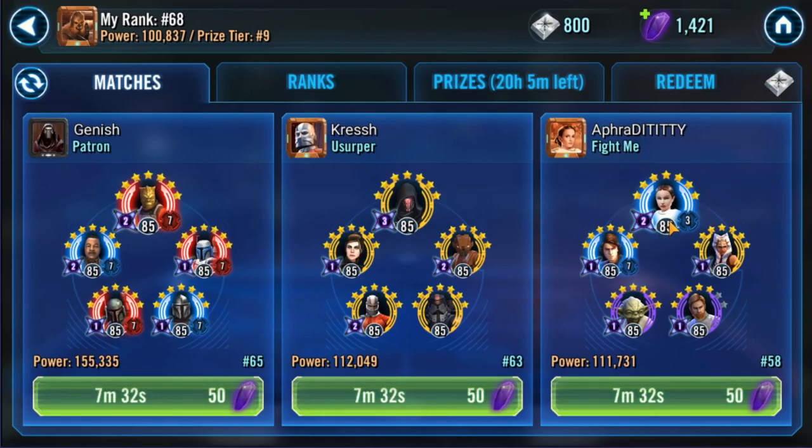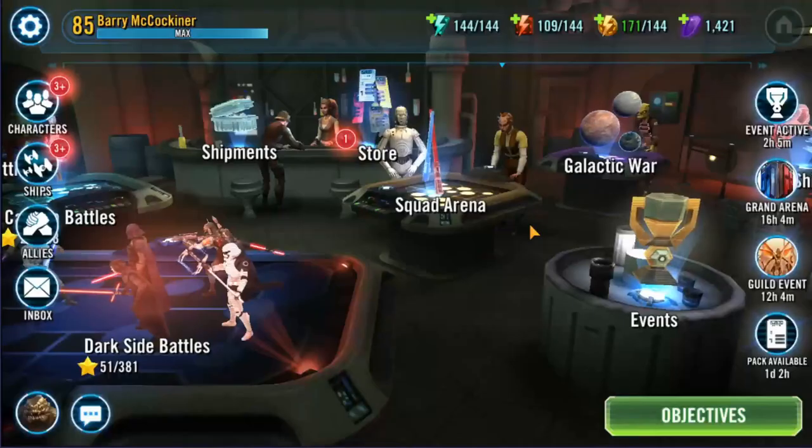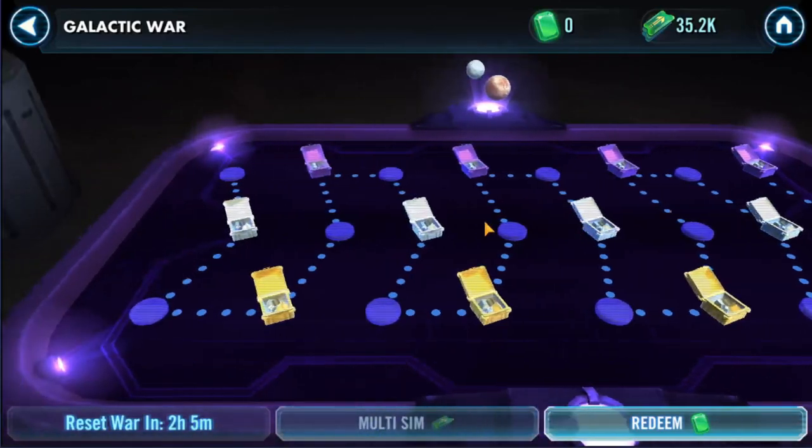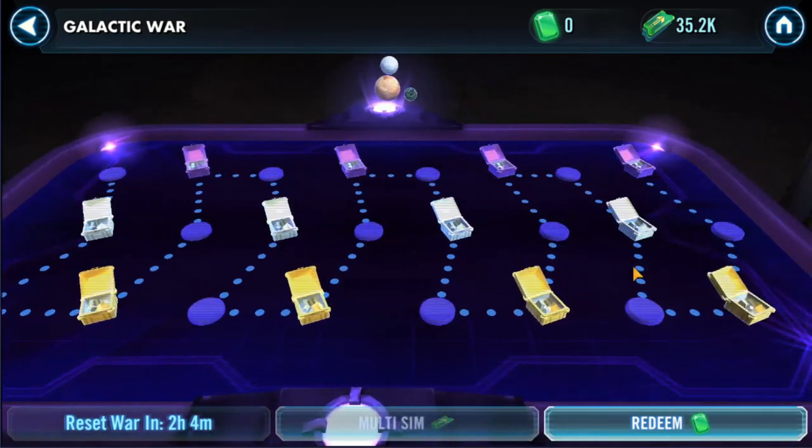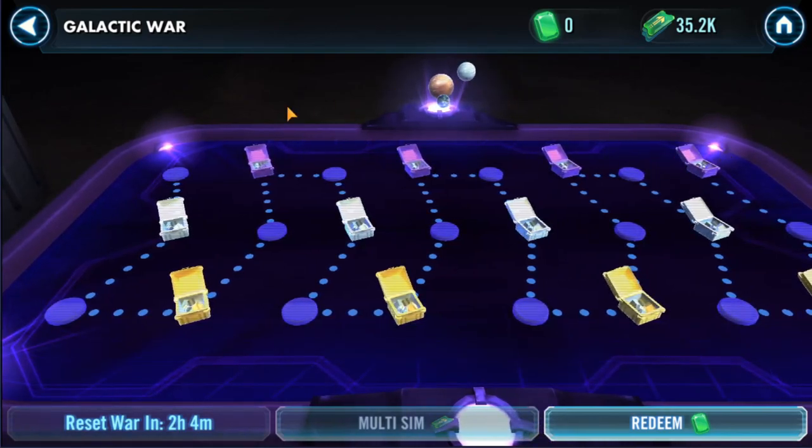Now we have everyone's favorite — Galactic War. This resets every single 24 hours and you'll go through all of these battles of random characters fighting and eventually collect rewards. Eventually after you complete 50 of them you'll be able to sim it each morning. It is fun at first, but after the first five or six it's the worst thing ever — but you gotta do it because it gives you currency to buy character shards and help you throughout the game.